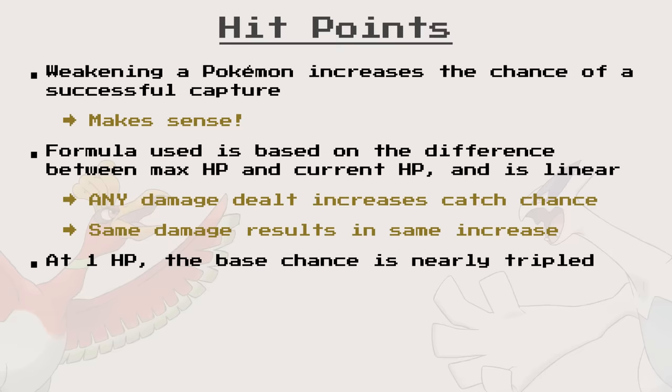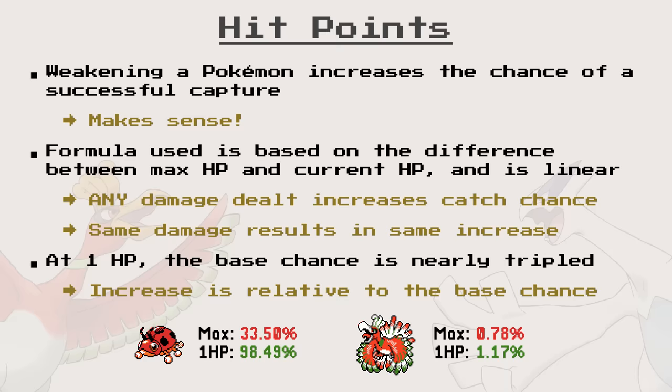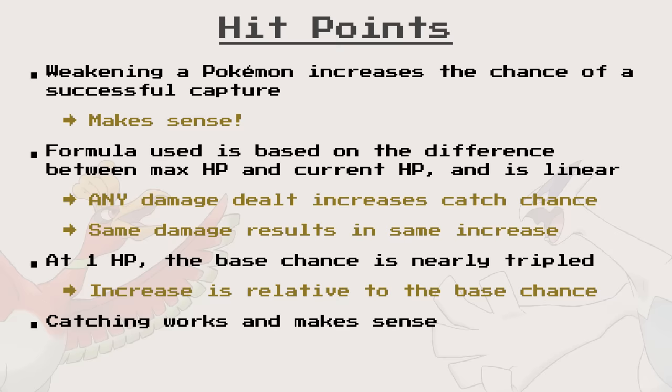Note, however, that the increase is relative to each Pokémon's catch chance. For example, Ladyba goes from a 33.50% catch chance at max HP to 98.49% at 1 HP, while Unown goes from 0.78% to 1.17%. Still, everything is in order, working as intended, and more importantly, makes sense for the player. A Pokémon should be easier to catch as it becomes weaker. And it is.